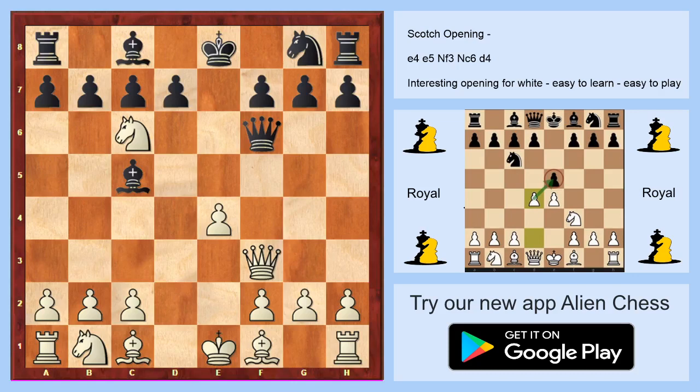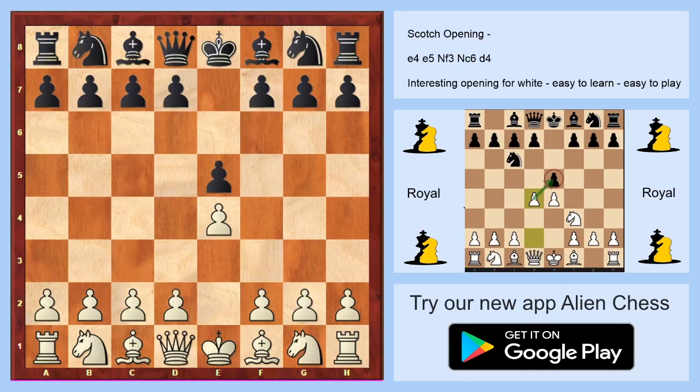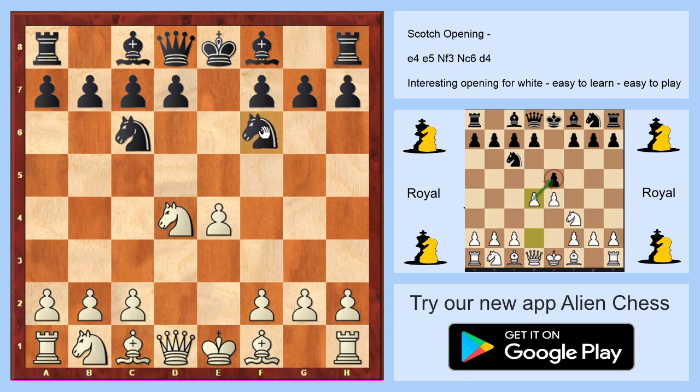Coming back to the first moves: e4, e5, Knight to f3, d4, and take. In the last video we spoke about Knight to f6, and today we are speaking about Bishop to c5. I will show a really interesting line where White will take on c6.